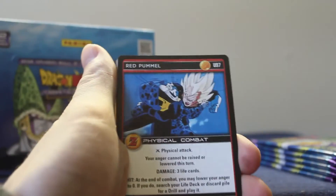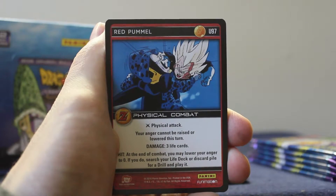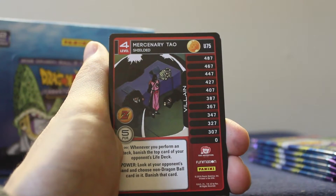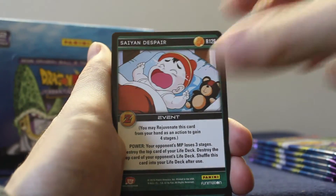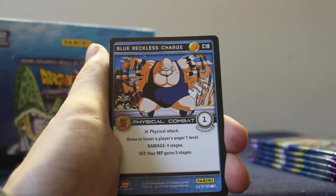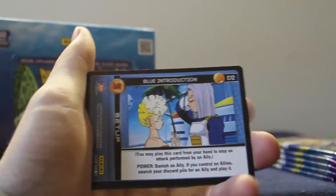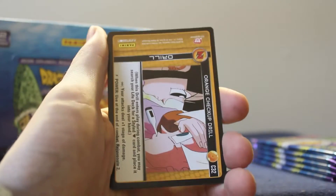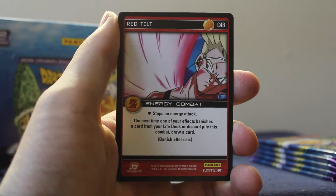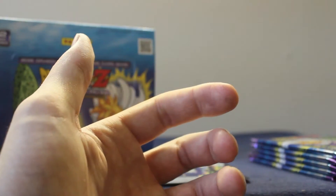We're back to finish off the last six packs. We got our dragon rare, so chances are we're not gonna get another ultra rare card. Pack seven: red pummel, Saiyan parry, Puir level one the cheerful, mercenary Towel level four shielded. Saiyan despair is our rare. Commons: Saiyan escape, black flinch, blue reckless charge, blue introduction, orange checkup, red tilt, Saiyan stomach thrust.